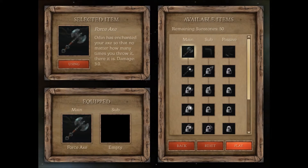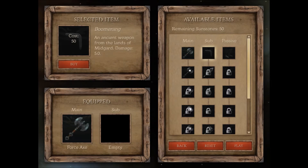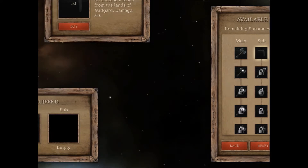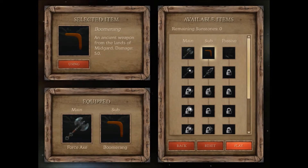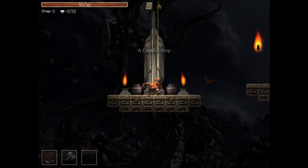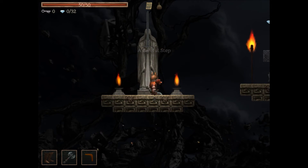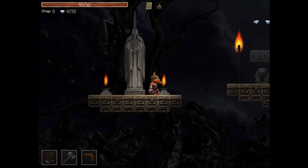Going into the fourth stage — I can now afford something. I'm going to buy a sub-item: the boomerang for 50 sunstones. Now we have a sub-item equipped. We can shoot the boomerang and it doesn't require any resources other than a small cooldown.